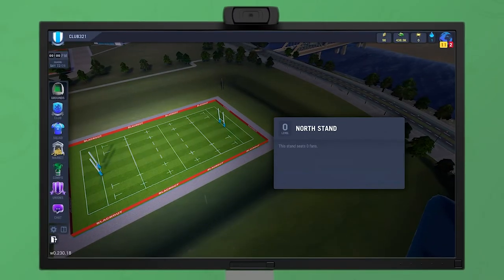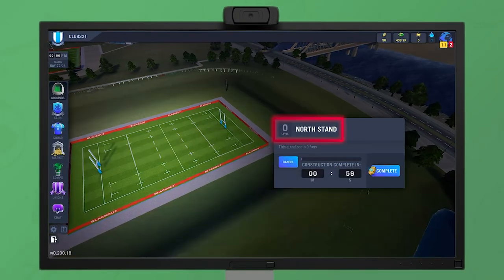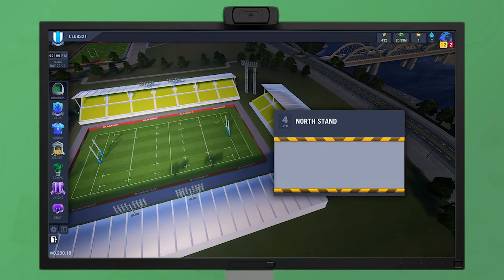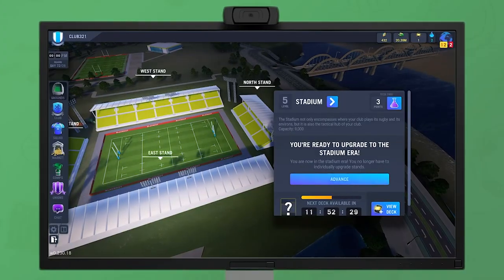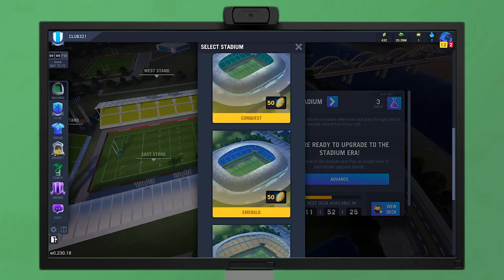The stadium upgrades slightly differently in the early levels. The stands themselves are upgraded separately to the stadium building. The stadium building cannot be upgraded to level 6 unless all the stands have been upgraded to the maximum size. At level 6, you can choose your stadium design, some of which are free and some cost tokens.